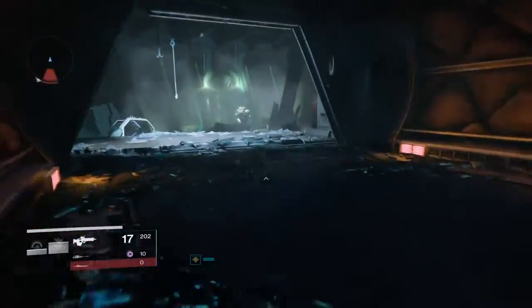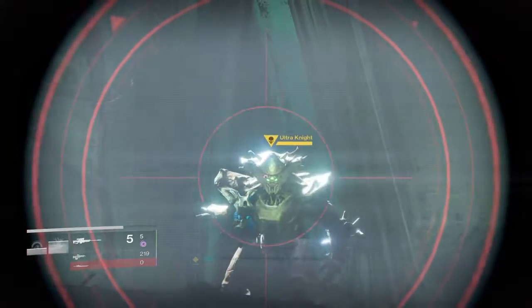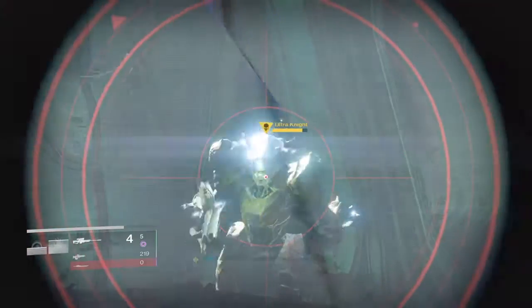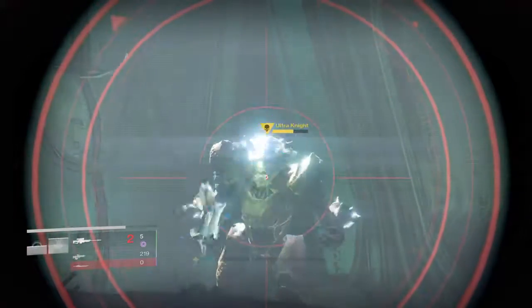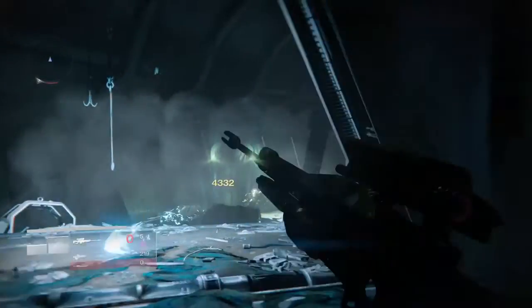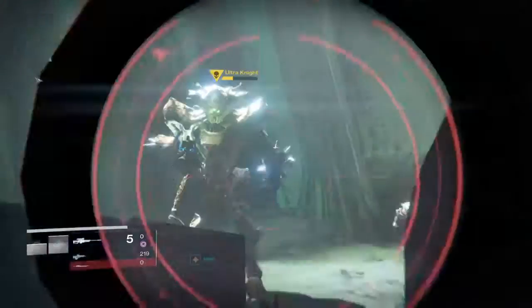As you can see, there's a boss up ahead. What you want to do is use the Three of Coins right now, and then you can stay back here and snipe the guy to death.